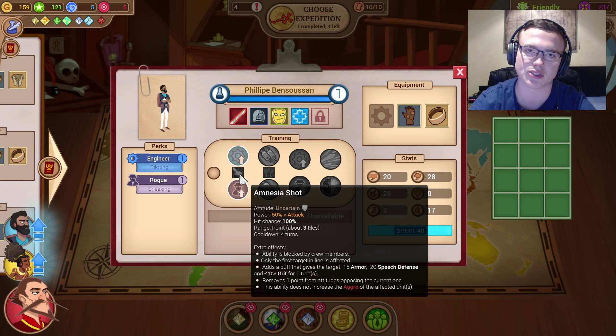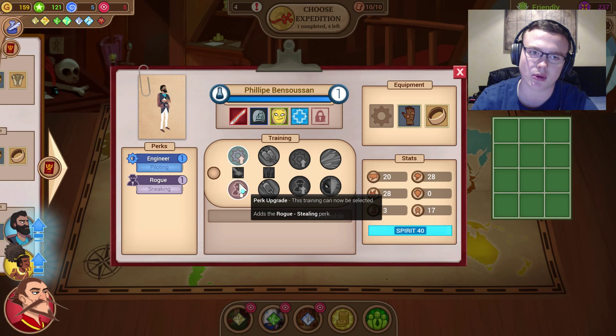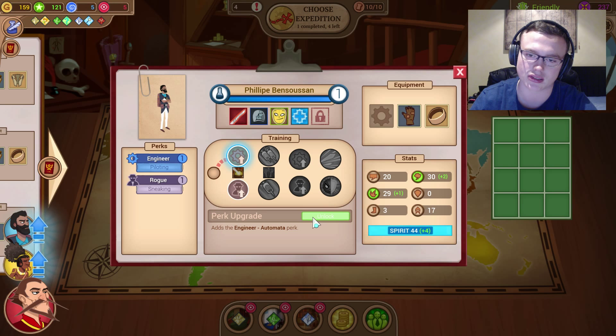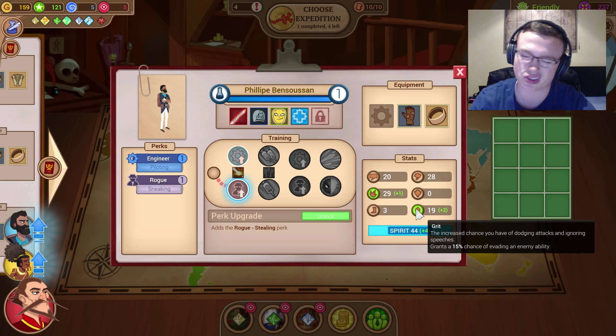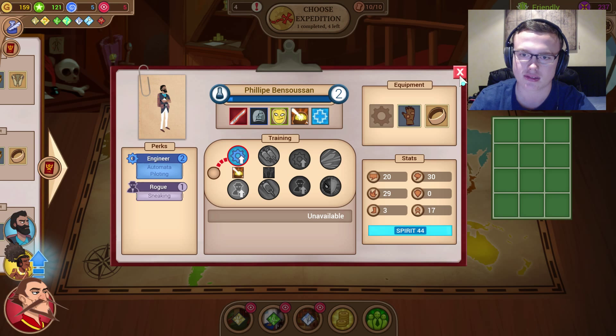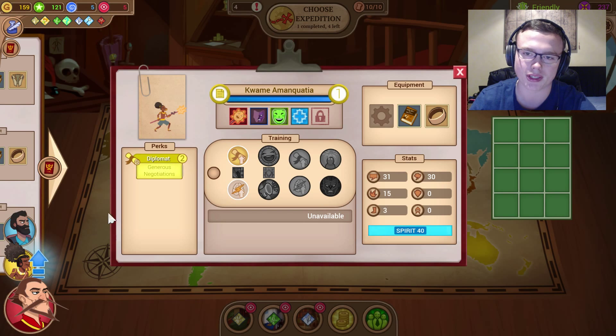So we will go and put that in — we'll unlock that. Now he's got even more stuff and that's fantastic. Now we just need to look at the rest of the dudes here. We can choose engineer for that, and the rogue as in stealing, because he has two different stats. Amnesia shot — this is uncertain, so it doesn't really change the mood of the battle though. Ability is blocked by crew members, and only the first target in line is affected. It adds a buff that gives the target minus 15 armor, minus 20 speech defense, and minus 20 grit for one turn, removes one point from attitude.